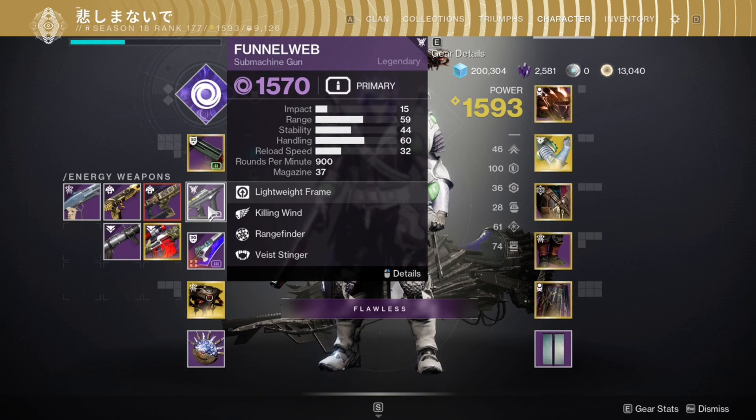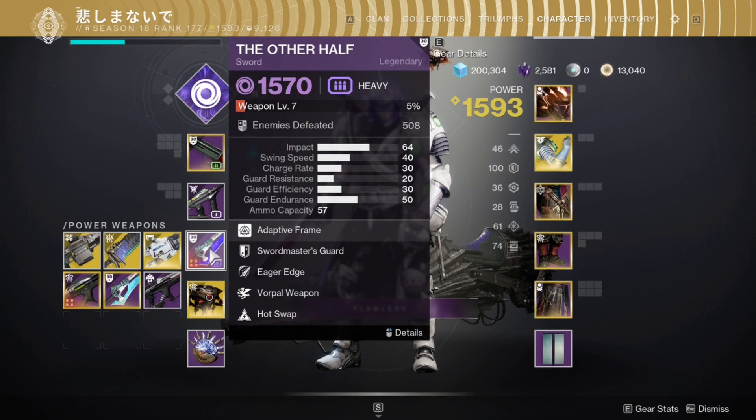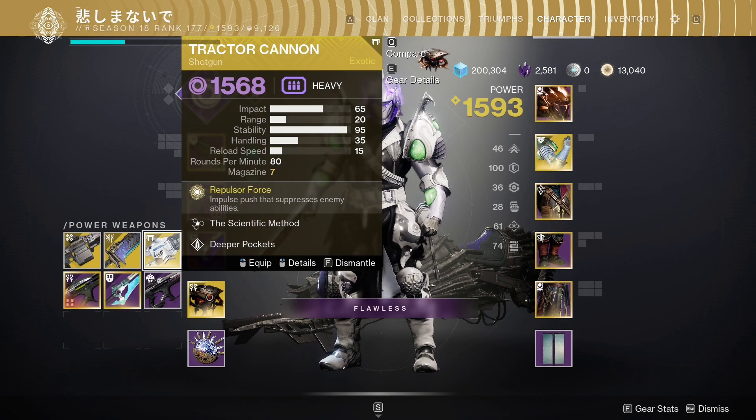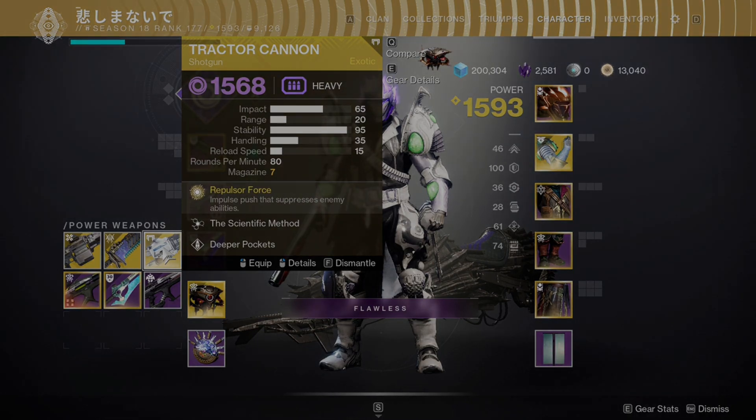Your second weapon depends on what you prefer. For Duality runs I would recommend a sniper rifle for the long range bell shots. For heavy weapon I usually use a sword with Eager Edge, and I highly recommend it for solo Duality runs. If you don't have it, you can use Tractor Cannon for debuffing the bosses, though it's not necessary because you will weaken the enemies with your grenade.